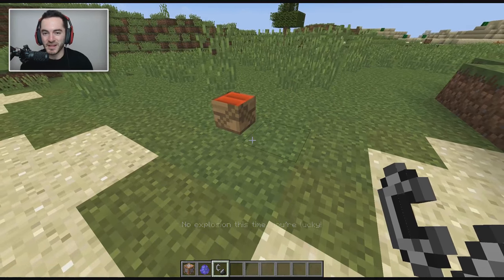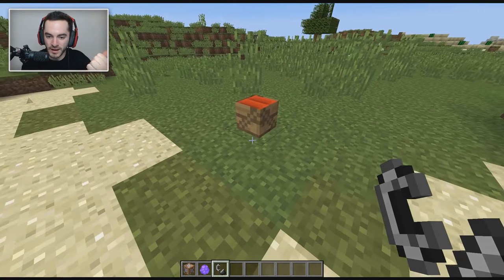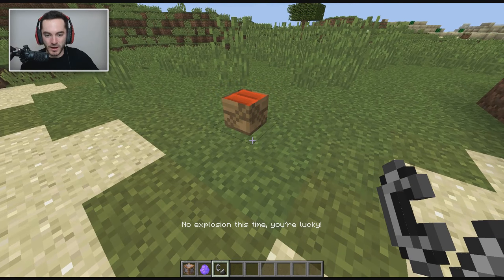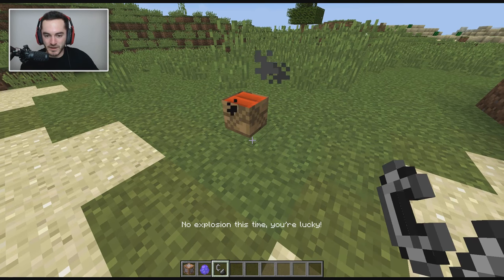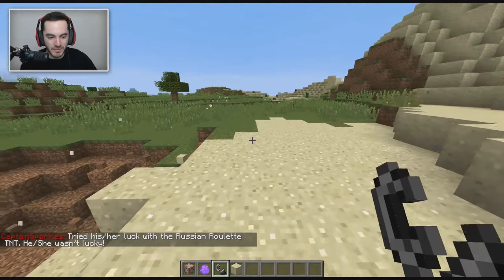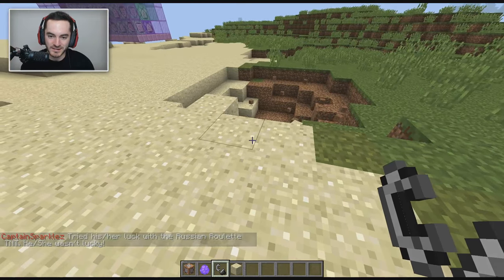We're still good - you can go around in circles with friends on a multiplayer server because the command works in multiplayer. Still good... still good... and there you go. Captain Sparkles tried his or her luck with a Russian Roulette TNT - he/she wasn't lucky.